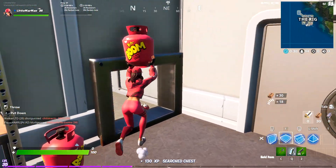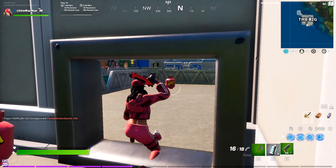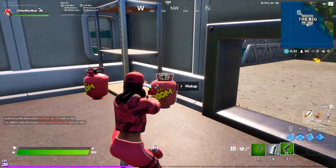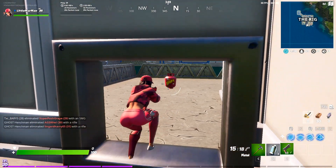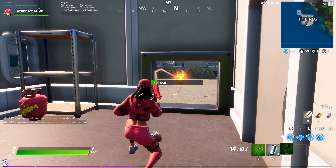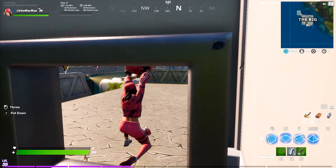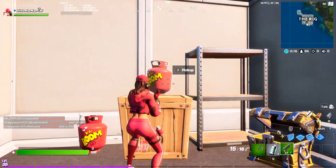I throw these at in-game structures. Since I'm making this video early, we don't know whether it's enemy-built structures or just normal structures, but the challenge is telling us for now that it is structures. One of these propane tanks does about 150 damage to each structure, and if you land it between two structures it's going to do damage to both. You can probably fly through the challenge just with the five here.